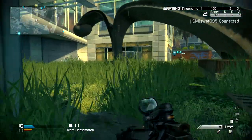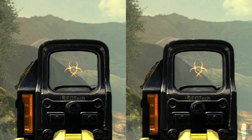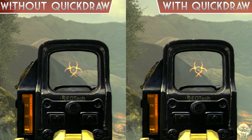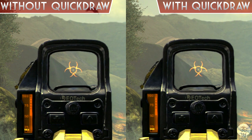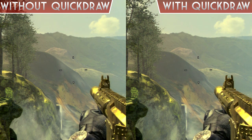Here we see the submachine gun, the MTAR. It does affect them pretty decently, which is quite important because submachine guns are made for rushing, so it's very important that you need to be aiming down sight quickly. Here we have the assault rifles — we've got a Honey Badger here.